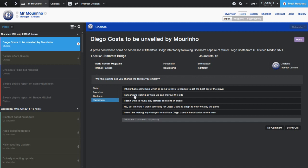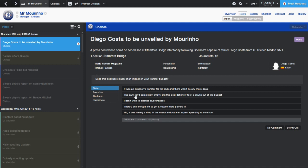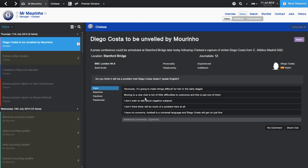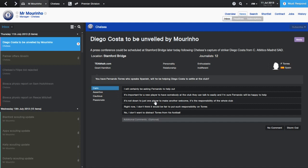For the tactical question I say I don't want to reveal any tactical decisions in public. On keeping the deal secret I don't want to discuss internal matters. On the transfer budget I say the bank isn't completely empty but the deal took a chunk out of the budget. On Costa not speaking English I say moving to a new club is full of little difficulties, and Fernando Torres who speaks Spanish will be helping Costa settle at the club.